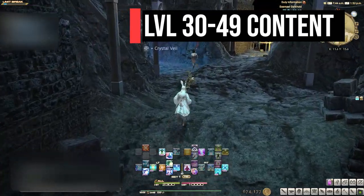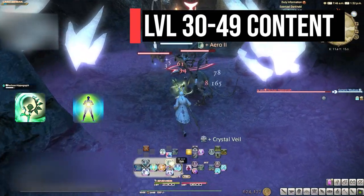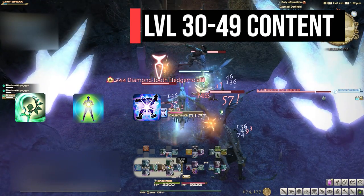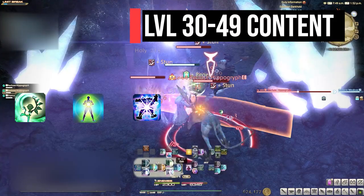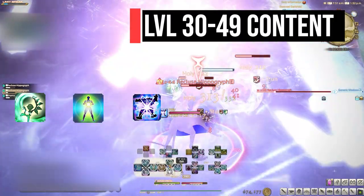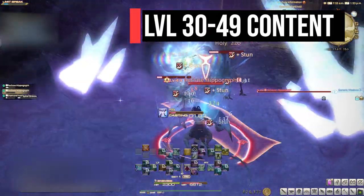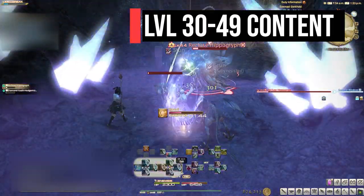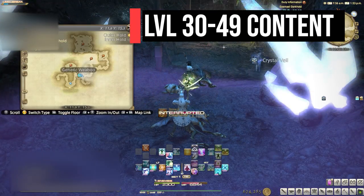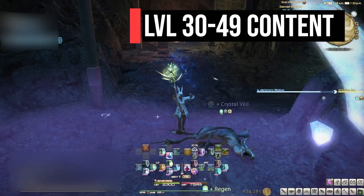Dungeon pulls for level 30 to 49 content will look like this: Aero as the tank pulls, then Regen after the tank pulls the first group, then Holy once the tank has stopped pulling. About Regen — wait until the tank has aggro'd the first group before applying it, because as a healer you generate aggro if you overheal. If you apply Regen before the tank has aggro'd the adds, enemies will target you instead. Regen does very little before the tank takes damage anyway, so always Regen after he pulls aggro.